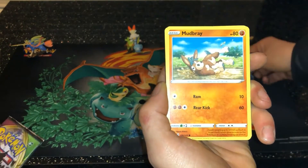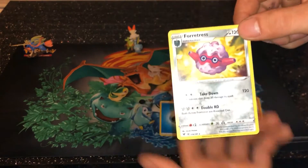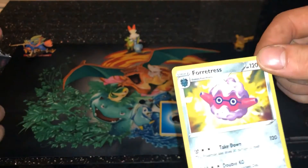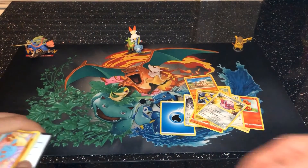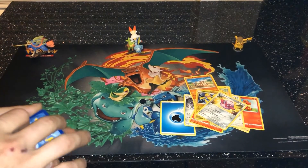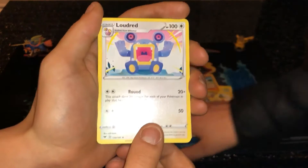Joltik, Cottonee, Mudbray, Reverse Holo Galvantula. Non-holo... non-holo Fortress, Stoutland, Markaargo. That's your energy — Lightning. Fire. Fighting. Yeah, I said fighting for a while, wasn't it?